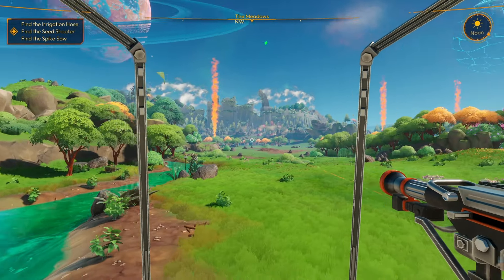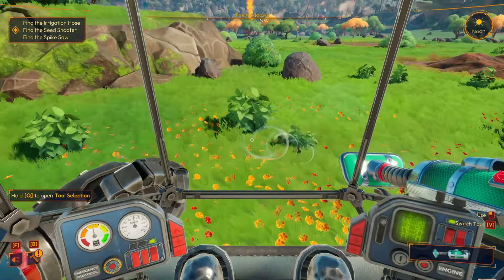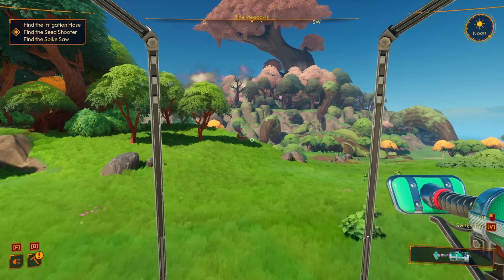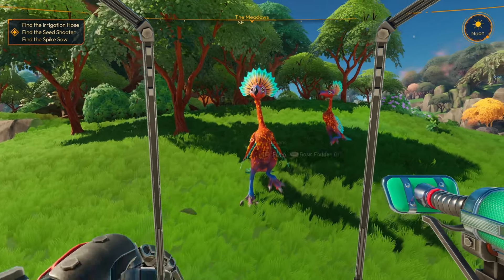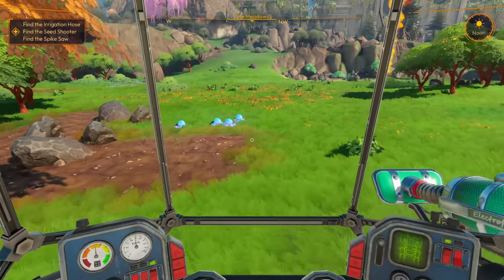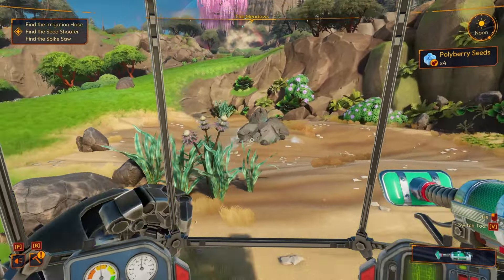Holding Q opens the tool selection wheel — very nice. We spot some interesting creatures. One is called a Swift Plume that needs basic fodder, but we have nothing to give it yet. We find more seeds nearby and then spot what looks like a geyser.